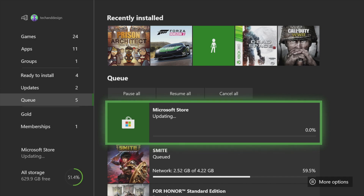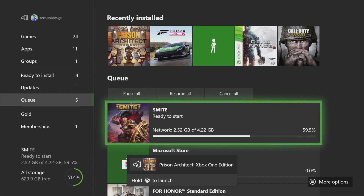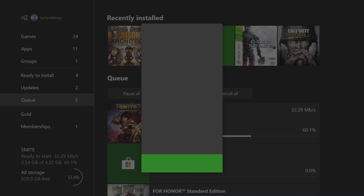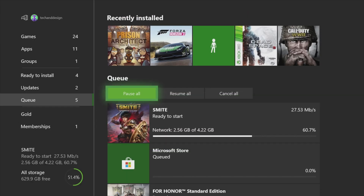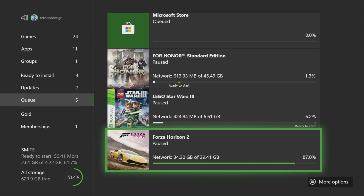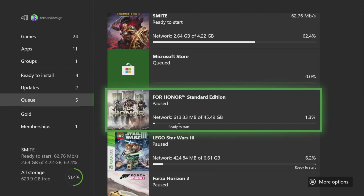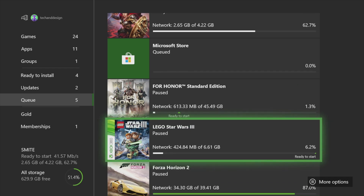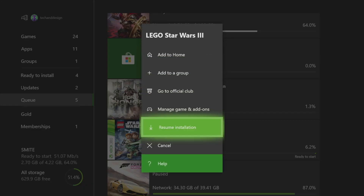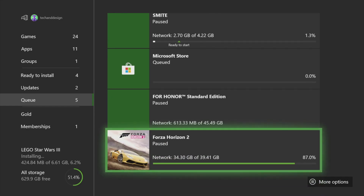This one is Prison Architect Xbox One Edition — it's at 100% and we're done. From what I can see, Prison Architect is ready to go, so that was the fastest one. I don't see any updates that came with it, so it's confirmed: 45 gigs for For Honor, and Lego Star Wars is six gigs. I'm going to fully download these, so I'll resume installation.